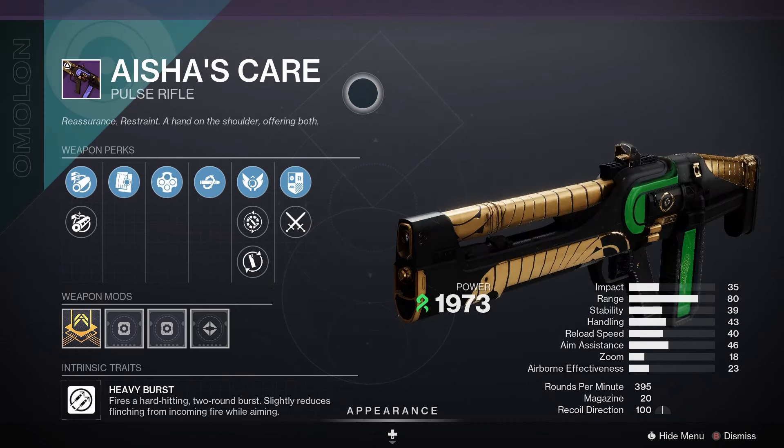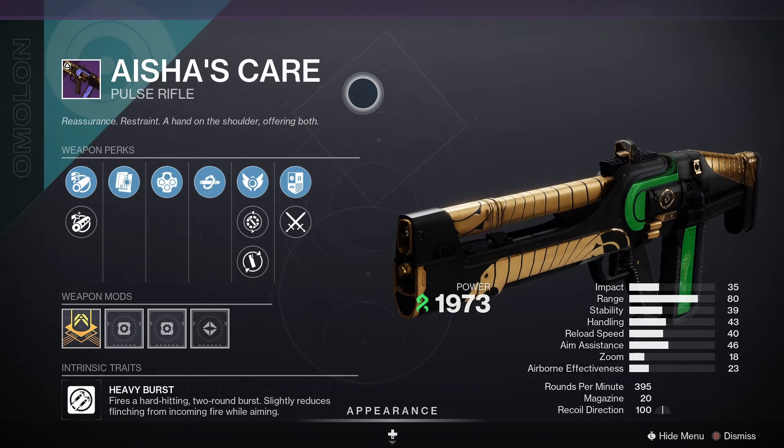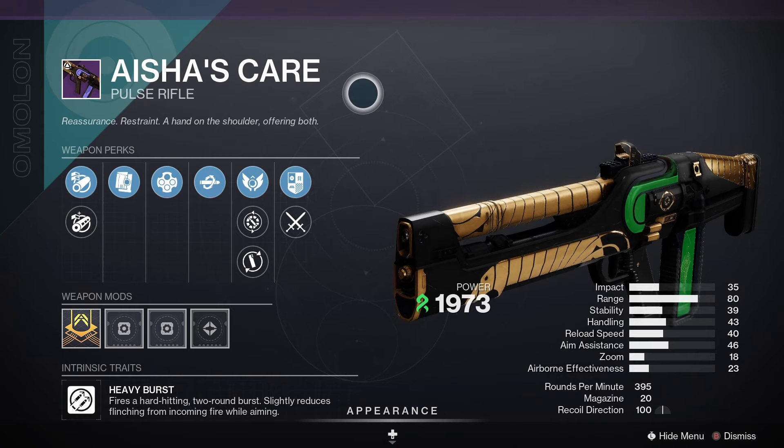Then we've got Aisha's Care — this one is a pulse rifle. For PvE, Slice and Hatchling, and for PvP, Keep Away and Desperado would be a decent roll.